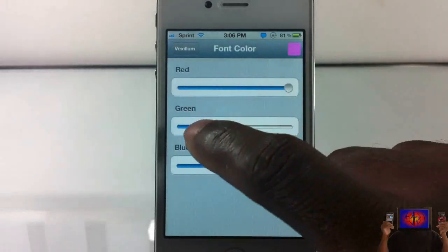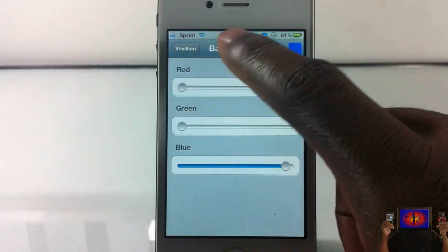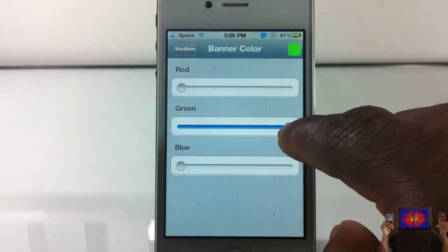You can change the font color — I like to leave it at white — and you can also change the banner color to whatever you want using RGB. I think that's what you call it, I can't remember exactly.